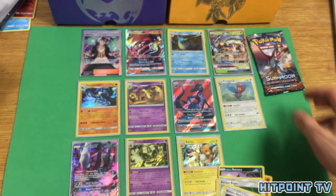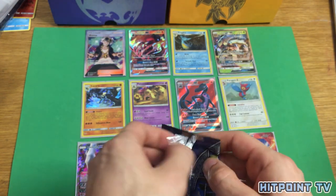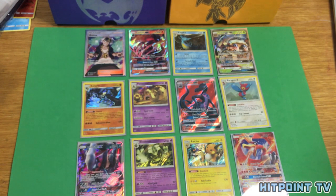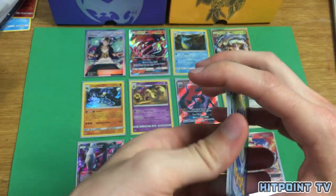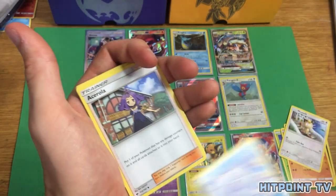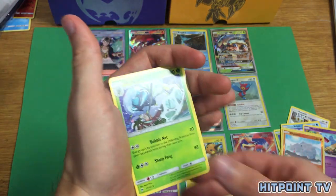Last pack luck for me too. So far we've got six GXs — we've met the requirements. I want another Golisopod, I'm never happy. Still no Gardevoir. Ledyba, Alolan Grimer, Riolu, Meowth, Alolan Vulpix, Acerola, Wobbuffet, Charmeleon, Reverse Holo Rhyhorn, and a Non-Holo Araquanid. So we got six — the minimum requirements for a legitimate pack.